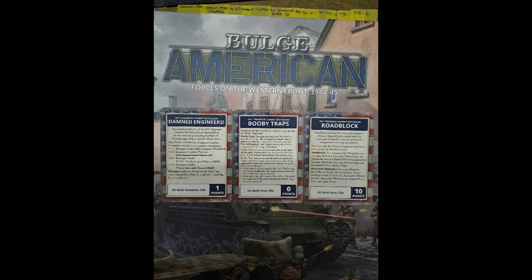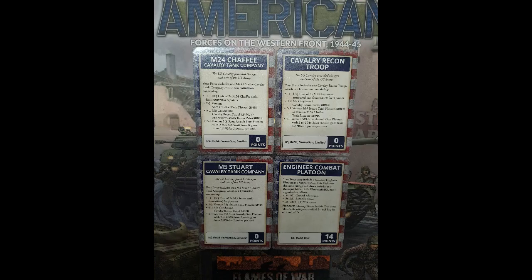In the command cards we have a few other formations. The Damned Engineers use the same stats as the Glider Infantry but help you build a very defensive formation with booby traps and roadblocks to slow down your opponent before they get to grips with you. I haven't used them yet but might try them in a defense scenario - keep your eyes peeled for that video. There are also four other card formations: three scouting ones - M24s, Stuarts, and one made of M8 scout cars - and an engineer combat platoon which, unlike previous American books, is careful rather than aggressive and can navigate minefields better.